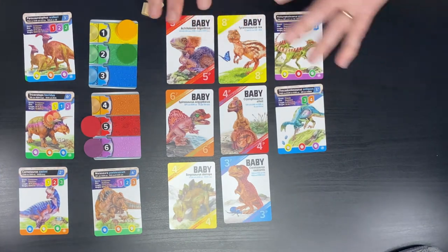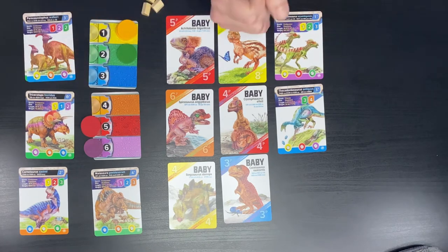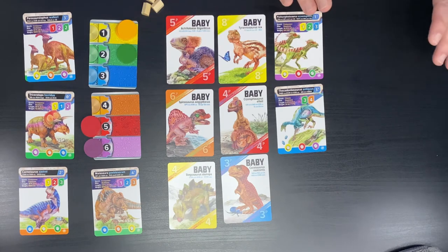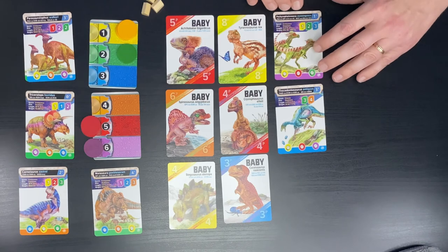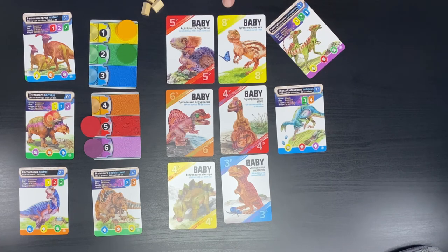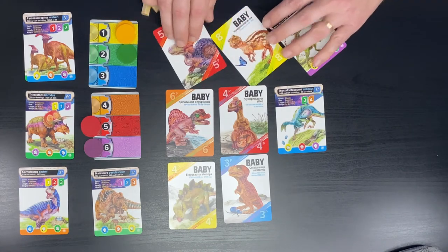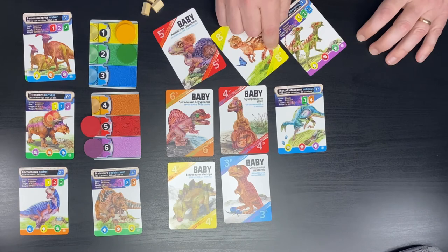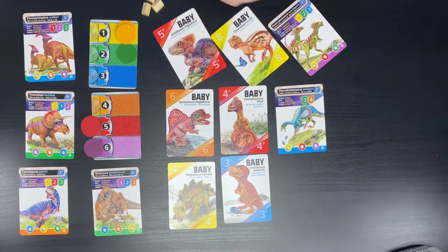As your tableau fills up, you gain access to a more powerful action. Rather than rolling three dice for random vita, you can rotate dinosaurs that don't have any eggs on them to earn vita. The babies give you two vita each, so rotating one from each column — for example giving one purple, two yellow, and two red — yields five vita instead of the three random vita from a dice roll.